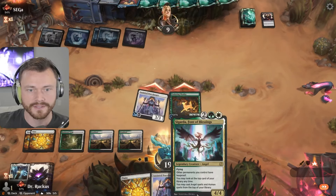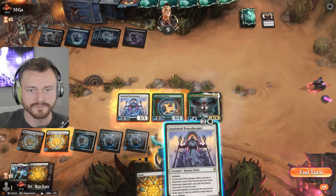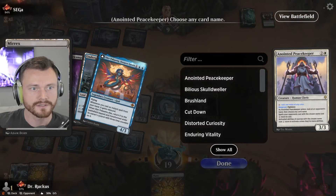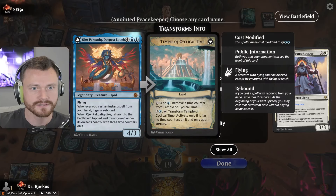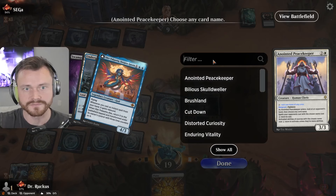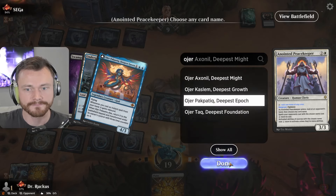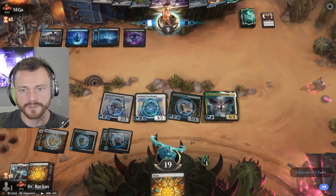I guess we can attack first and then Sigarda. Cool, get him — and we should still have three open. Is there a sweeper? No, there's like nothing in here — yeah, death touch. I guess we take the Auger again. I don't know how we deal with the death toucher but they're gonna cast that anyway. Bizarre. We can fly over for a little bit.